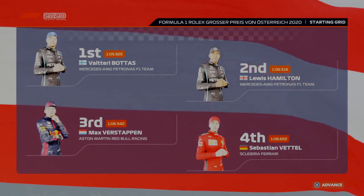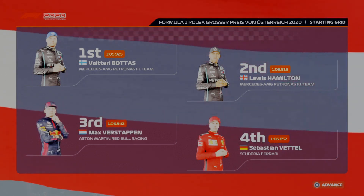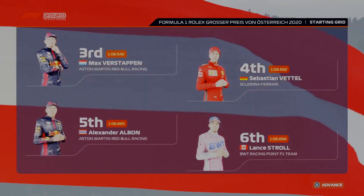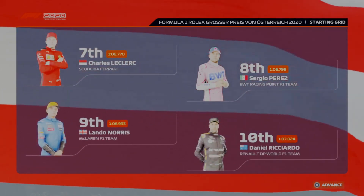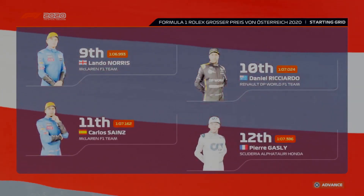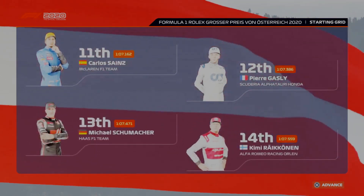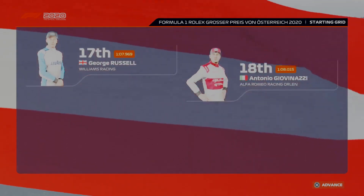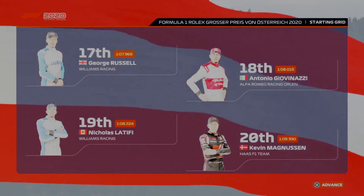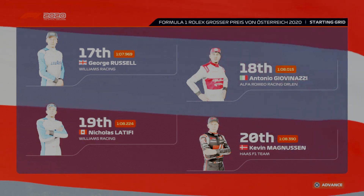As we continue through the rest of the grid today: Verstappen, Vettel, Alexander Albon, and Stroll; Leclerc, Perez, Norris, and Daniel Ricciardo; Sainz, Gasly, Schumacher, and Raikkonen; Ocon, Kvyat, George Russell, and Antonio Giovinazzi. Latifi and Kevin Magnussen fill the last spots on the grid.